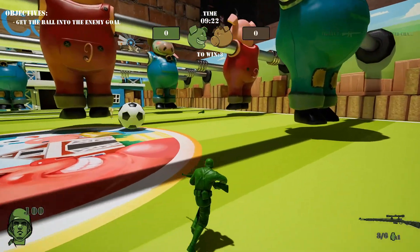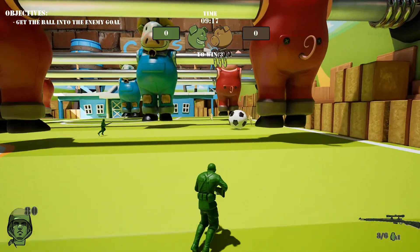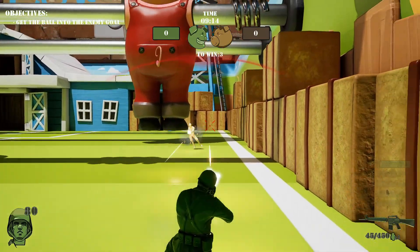So you and the opposite team are army men running around little miniature maps. As you can see, we're on a foosball table.